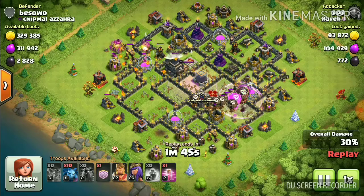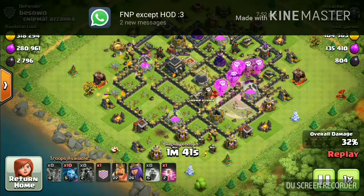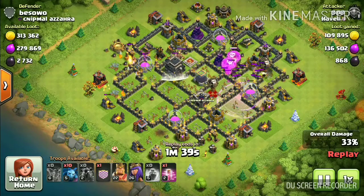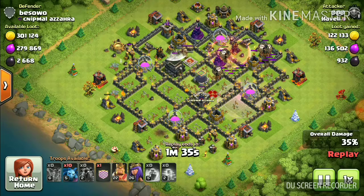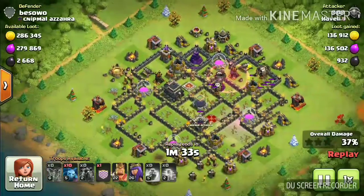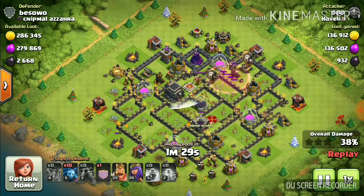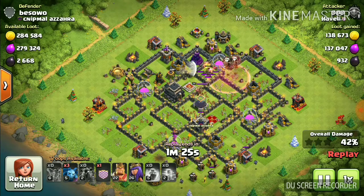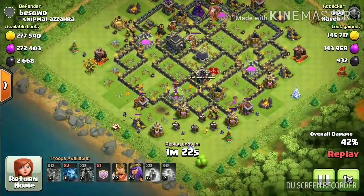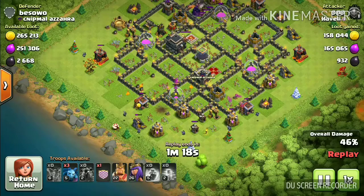As you can see, the lava hound is destroyed into lava puffs, which will additionally help you to clear up the base. Drop minions so that they can clear the rest of the buildings in the base.